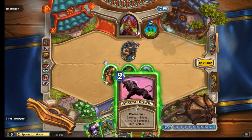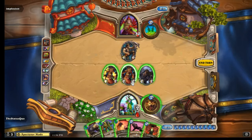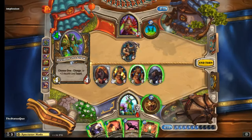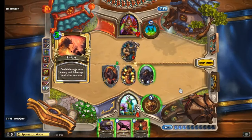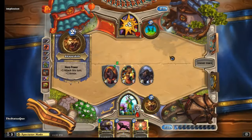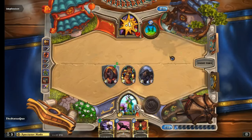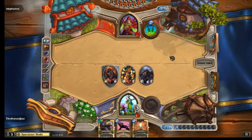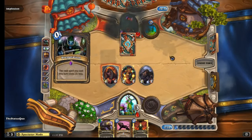I think he missed lethal, right? Five, ten, fifteen, plus four is nineteen, plus three is twenty-two, plus two on himself - twenty-four. Which would be eight health left, so he was two damage off. Oh man. Well, that's not the worst given the texture of his hand right now. Does he have lethal now? I think he's lost a creature which makes it more difficult. Plus this guy - oh, he's transformed, so now he's come back into hand as the four-six. He can't play it as the creature he needs it to be.